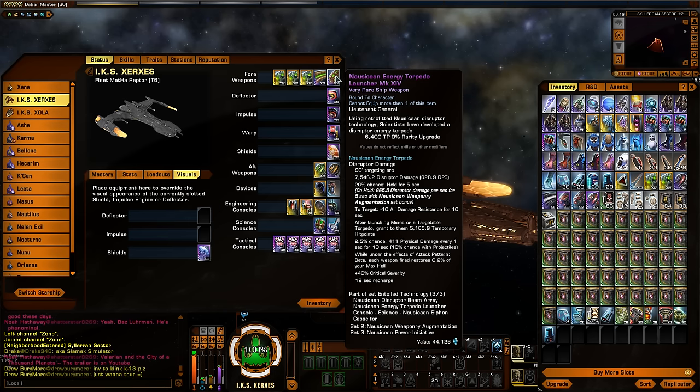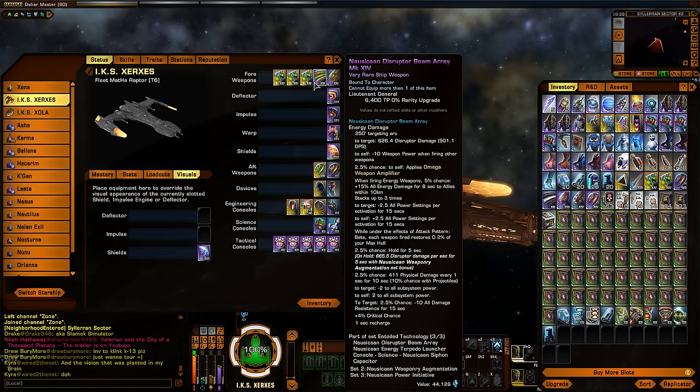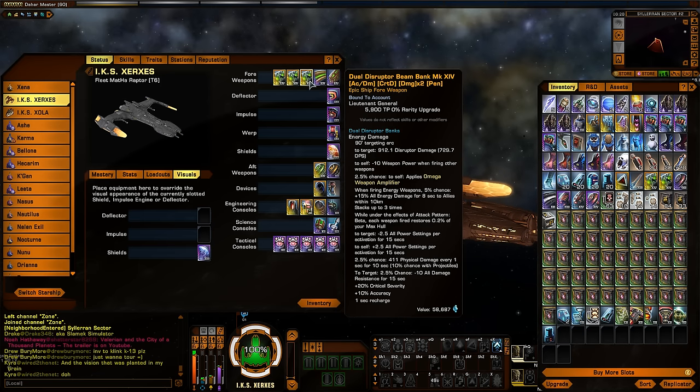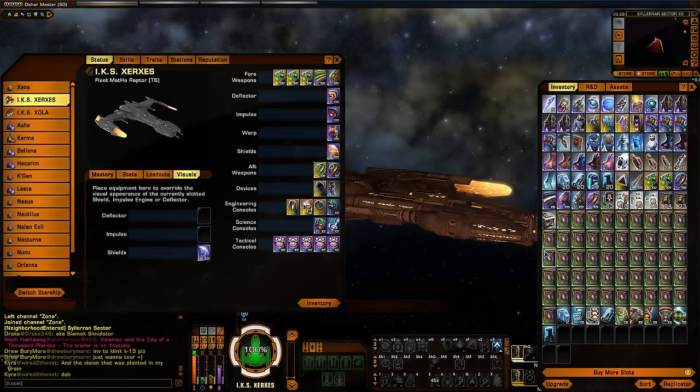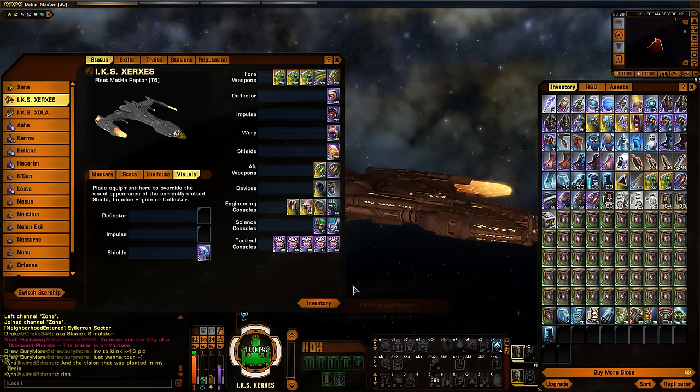So there you go, everyone — that is the new Nausicaan Energy Torpedo, along with the three-piece set, the Entoil Technology set. I highly, highly recommend this set, especially if you're leveling up. Even if you already have a pretty high-end disruptor-based build, this torpedo will fit fantastic into it. I don't know if the Disruptor Beam Array is enough of a step-up over a Coalition Disruptor Beam Array or just a regular crafted beam array with pen — that hold proc isn't quite as good. So it's a good weapon for leveling up, and maybe if you're going for a control-y, science-y build, go with this disruptor. Otherwise, I would say stick with your Coalitions or your pen mod crafted.